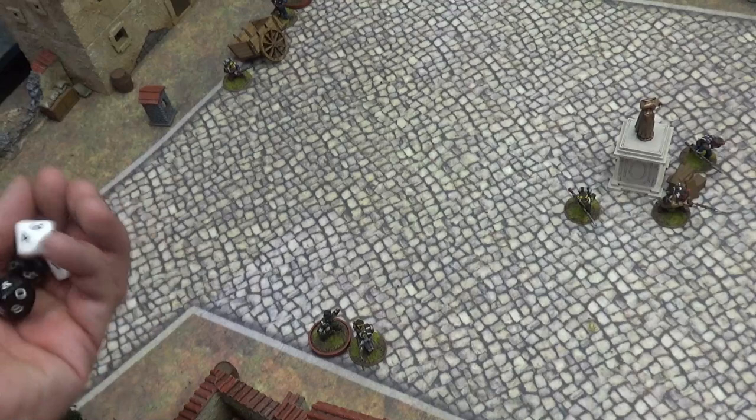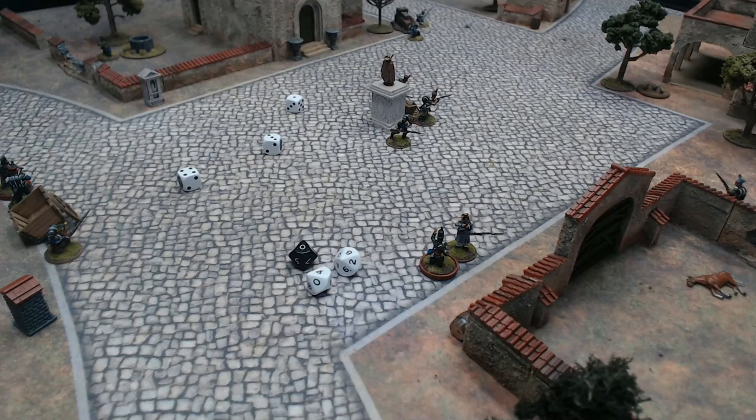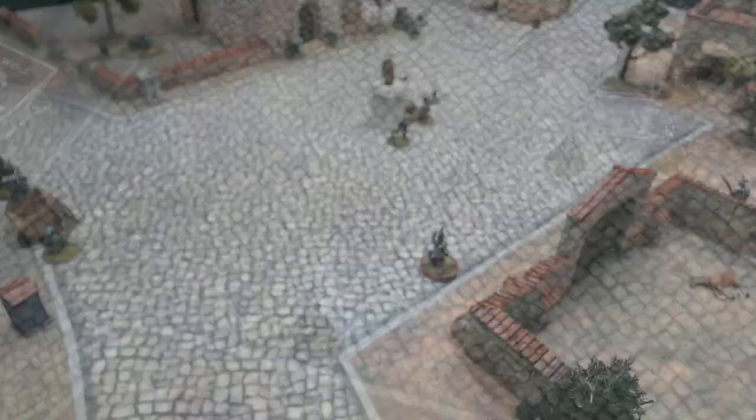Harper runs up and tries to club the sentry over the head with his seven-barrel musket. I roll 4D10 brawl and get three hits. The sentry only needs to roll 1D6 defense and got one success - but needs more than my three. He's down. Harper killed that guy.